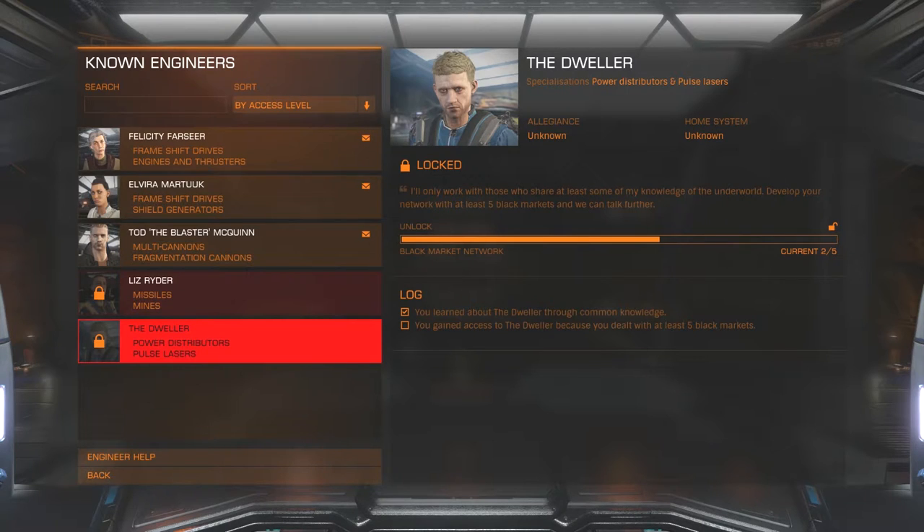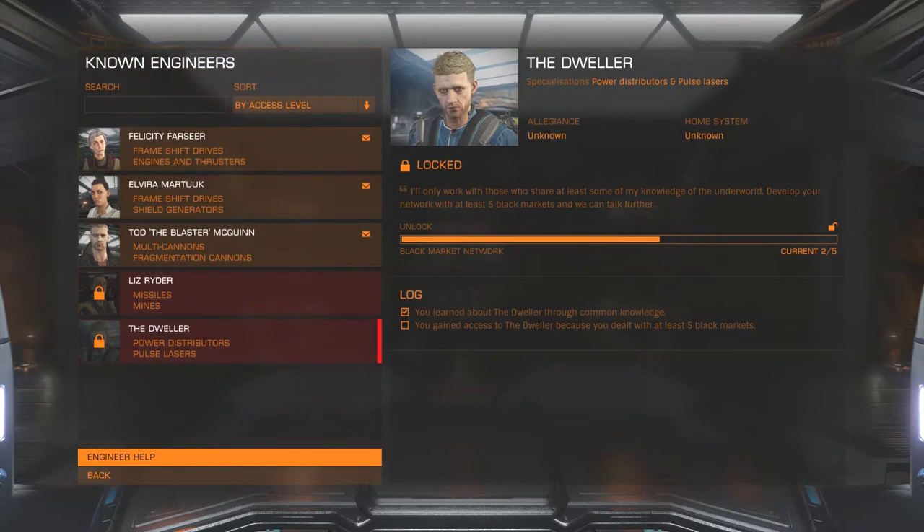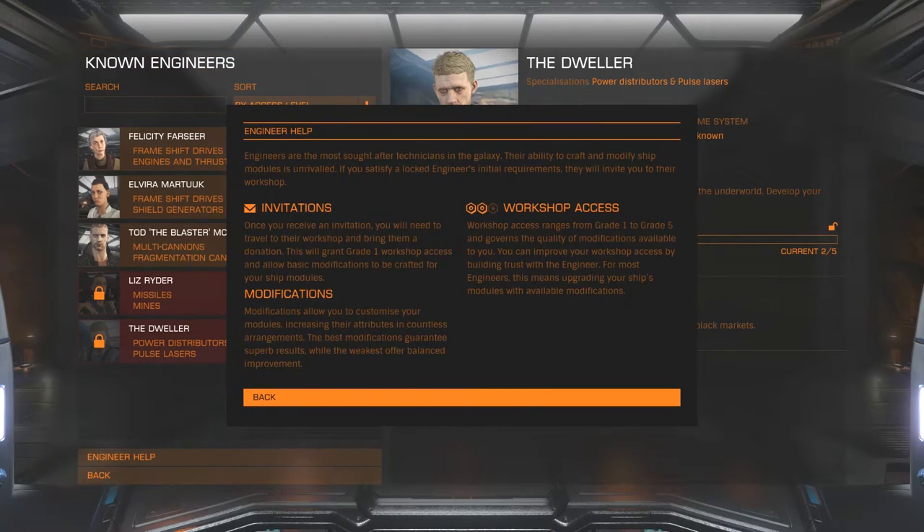There's also a tab down here that says Engineer Help. You can navigate into that and it'll talk to you about invitations, modifications, and workshop access. I'll go through that a bit later as we get deeper into the process for actually creating a modification.